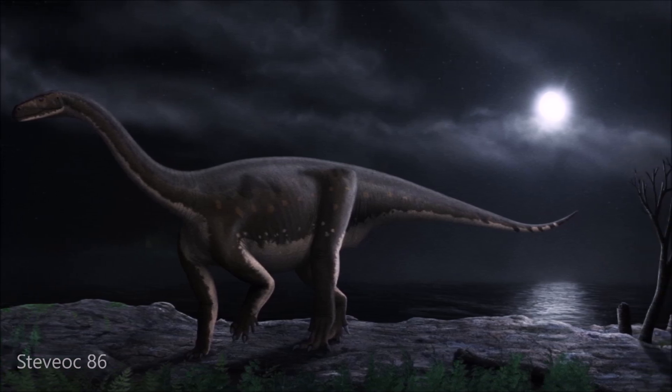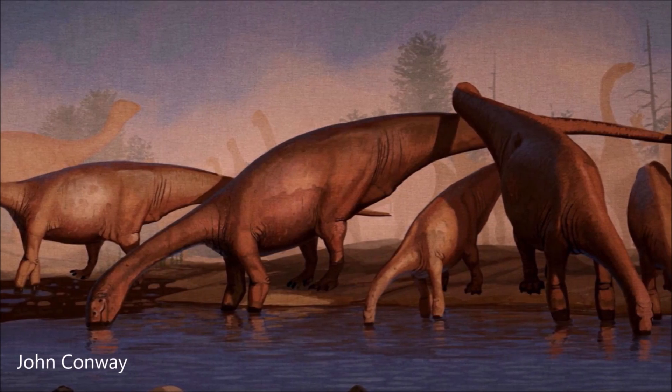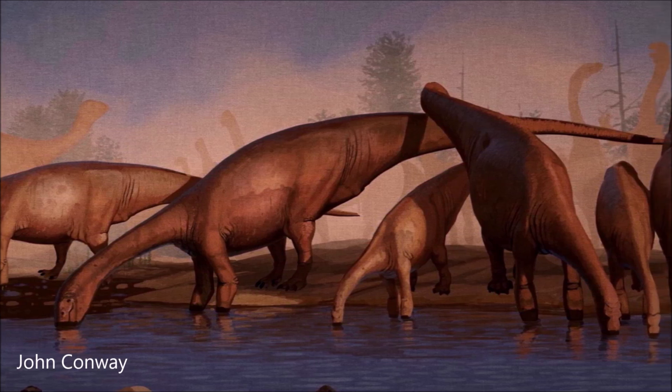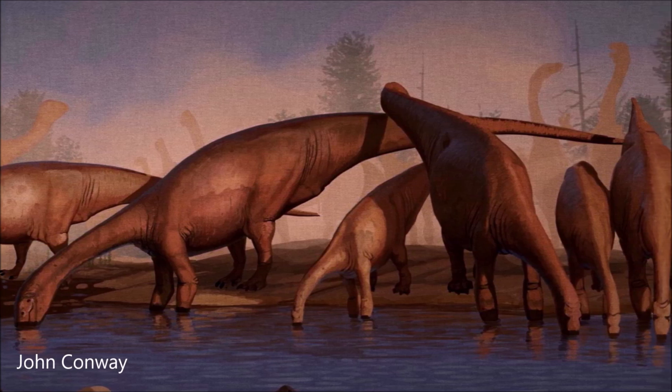As an herbivore, Melanorosaurus might have occasionally eaten small animals, and it likely lived in herds for protection from predators. It probably fed on low-lying vegetation but could have occasionally reared on its hind limbs to reach higher plants.